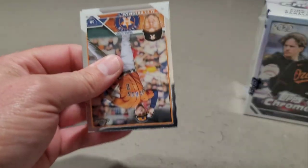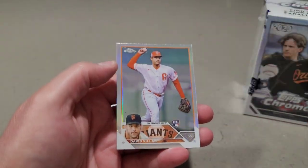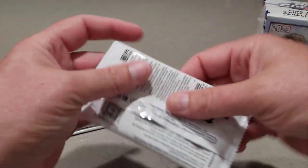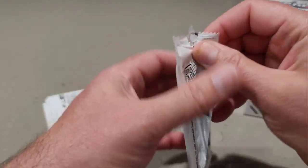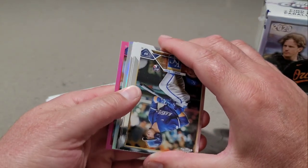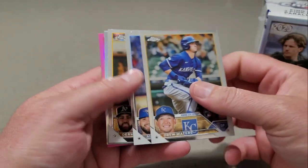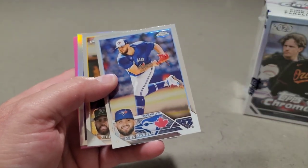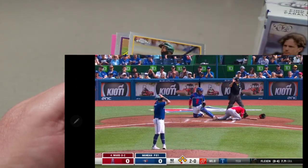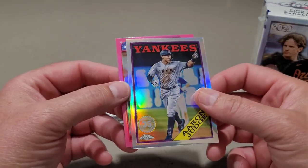Alex Bregman, Jonathan Ronda, Cedric Mullins, and we have a Refractor of David Villar. This one feels thick — we have a thicky in here. We do have Drew Waters, Alec Manoa — he just nailed Taylor Ward yesterday right in the face at 92 miles an hour, and Taylor Ward has to have surgery. Aaron Judge in the '88 insert.